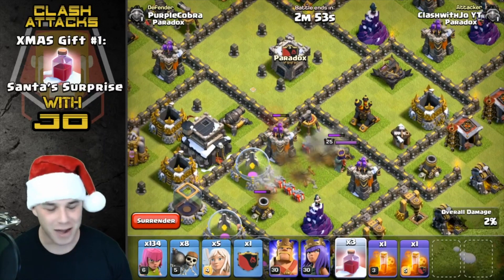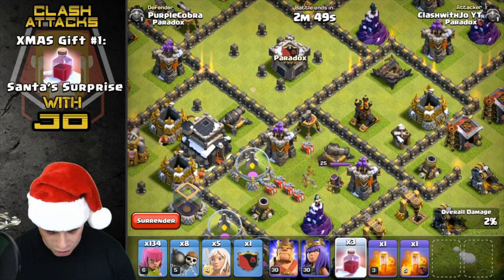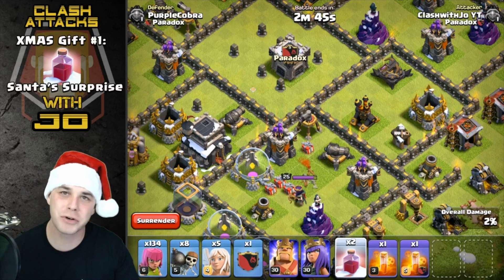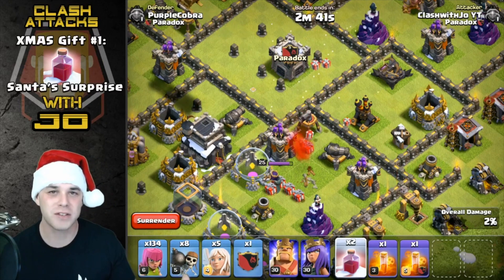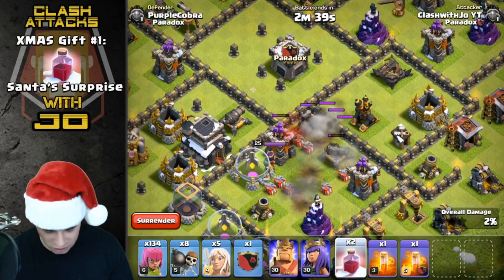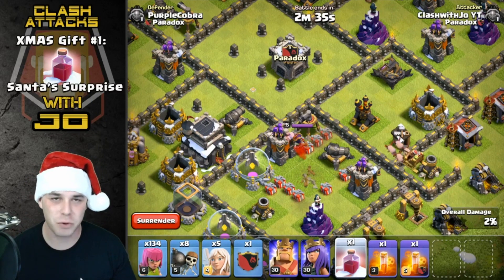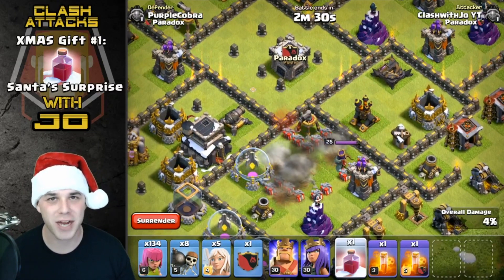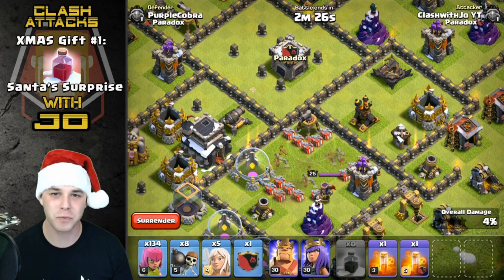As you can see, Santa comes in and boy, he sounds like he's had entirely too much eggnog. The audio on Santa — we're a little worried about that. But he comes through and drops his presents, which end up being a presence of destruction, blowing up structures underneath it.